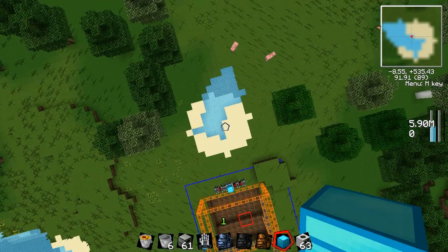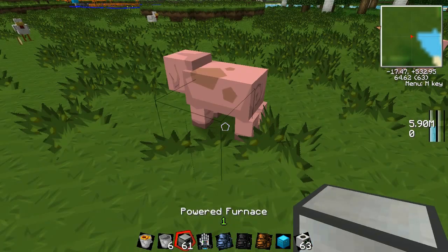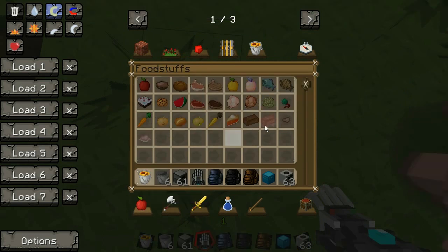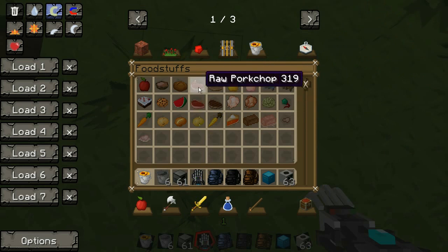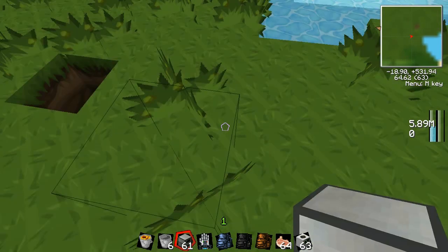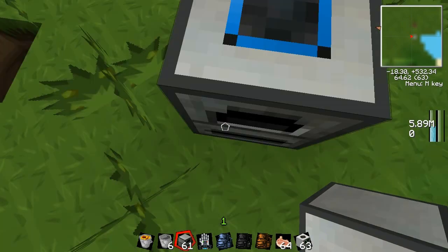Now we're going to go on to the powered furnaces - these are really easy. For example, I'll mine something and look how fast it burns. I put down the powered furnace. Some people don't know how to power it, like I didn't at first. You have to put the chest on top - diamond chest.